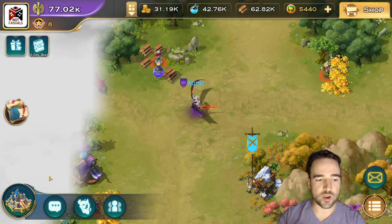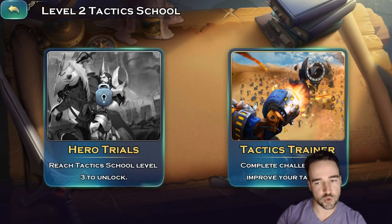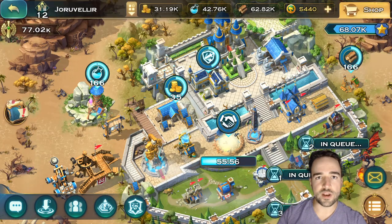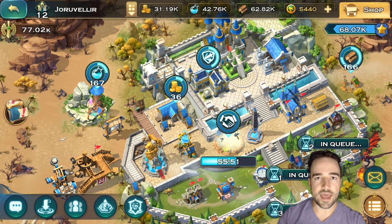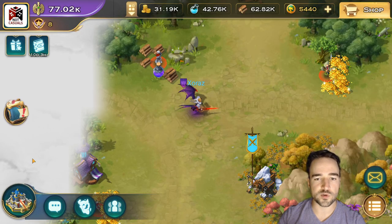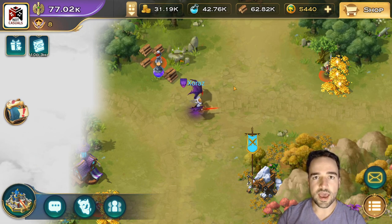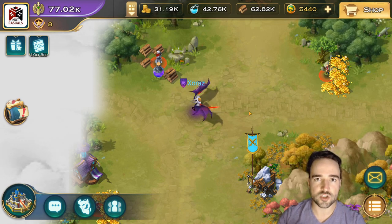If it asks you to go to your Tactic Trainer, go in your city and do it. Same for anything research or castle — prioritize the castle level to whatever it asks. There's also a beginner's quest that will appear for the first kingdom start. It's basically just playing the game, so pay attention to what it asks because this will be the biggest boost early game. Quests in general will be how you get most of your rewards and will boost you very fast.